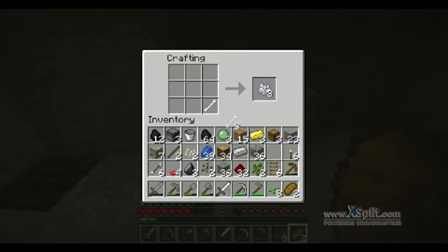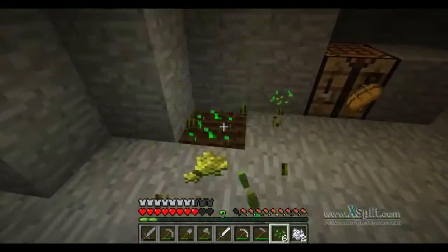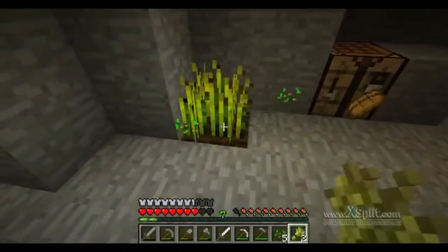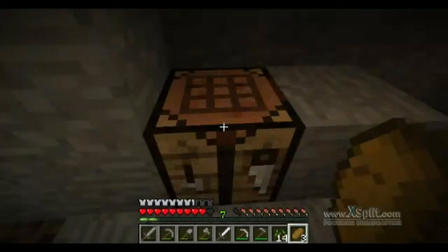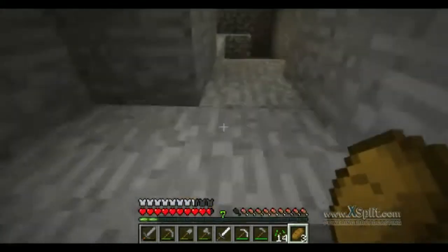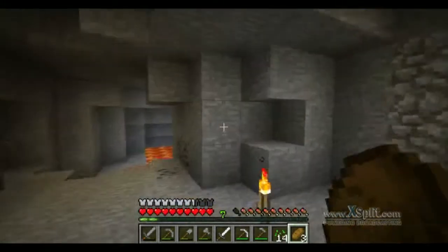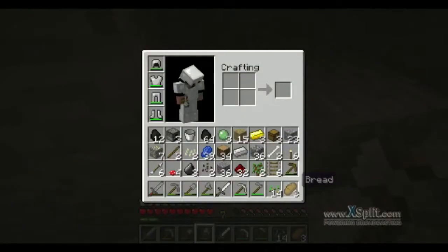I'm actually gonna do it with one more bone, just so that I know we can make another bit. There we go. I don't need to reclaim anything else. We'll head into our lava cavern. Oh, I should probably reclaim the workbench actually — that's another thing I should reclaim. That can stay there as a sign of stuff.